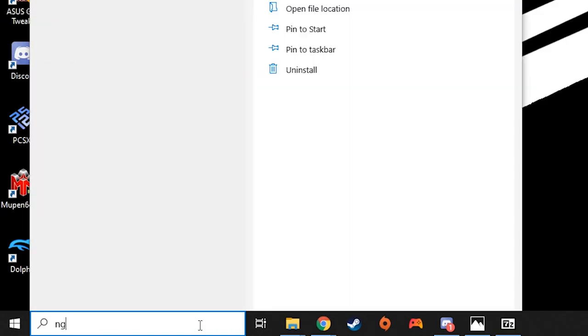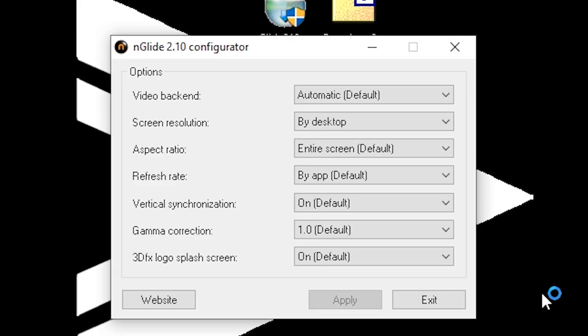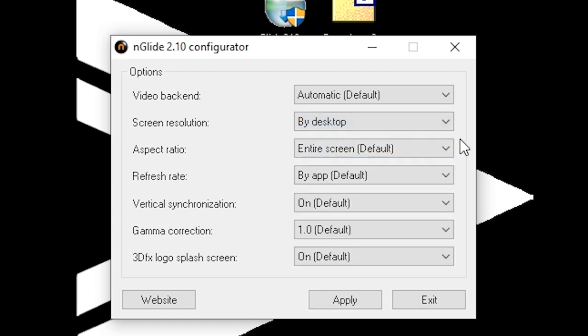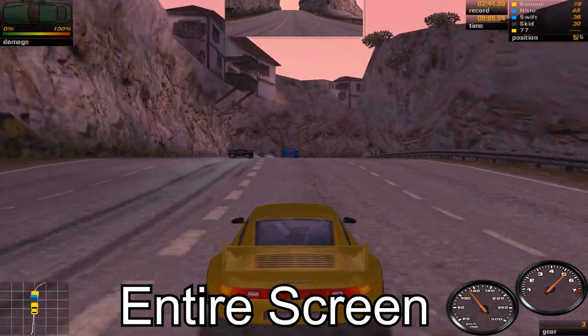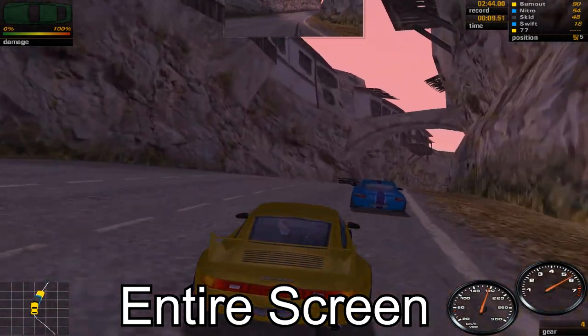Now click on the Windows 10 search bar and type in nGlide — the nGlide Configurator should appear. Select it. This is where we get to pick all our visual settings. Video back-end we can leave as default. For screen resolution, select "By Desktop" — this will detect and select your screen's native resolution. When it comes to the aspect ratio option, it is completely up to personal preference. If you set it to Entire Screen, the game's window will be stretched to fully fit your screen, as the game was designed with old 4:3 screens in mind.